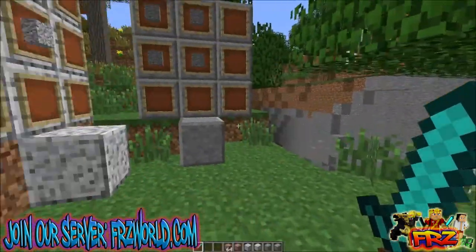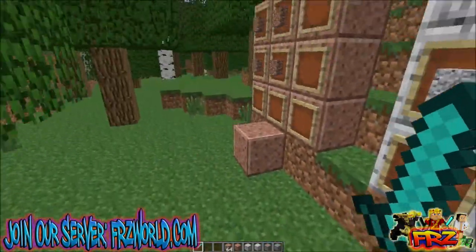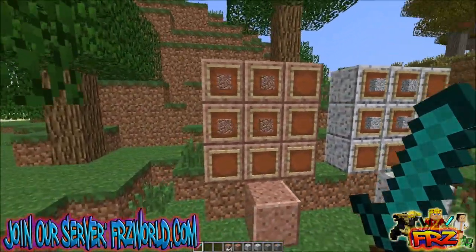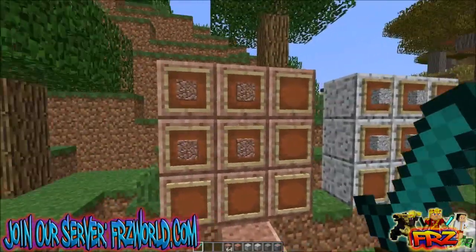And we are back — let me go ahead and go into first person. I do want to announce that I will be picking the winners on my Instagram and my Twitter as well. My Instagram and Twitter name is frzworld — the links are in the description below if you guys want to follow me. I will also be doing some giveaways on my server which is frzworld.com if you guys want to join, and you can donate to maybe get some awesome ranks if you want.